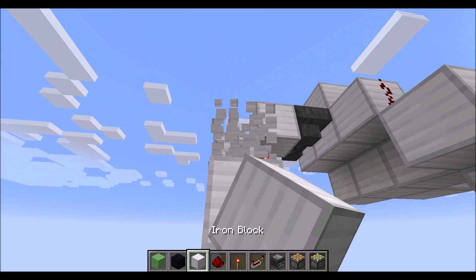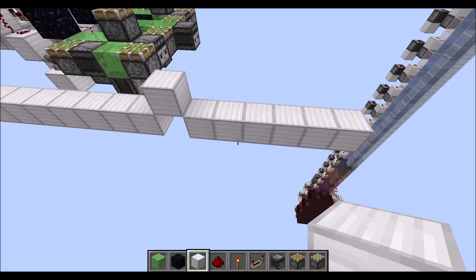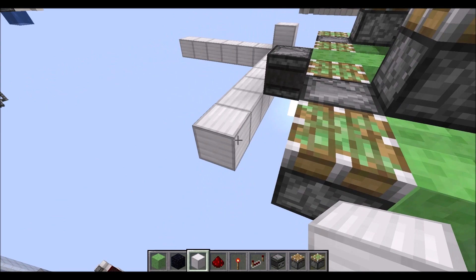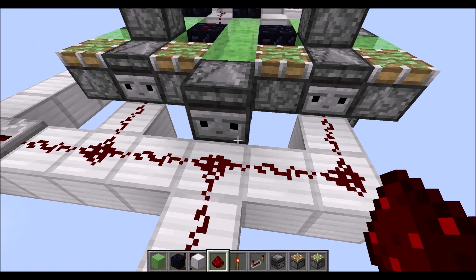Then place a row of nine blocks like so, a raised block and then another six blocks in a row as you can see here, followed by a line of blocks until you are in line with that observer there. Then block here, two blocks here and one more block there, followed by a repeater on one tick there, and then on those blocks here place redstone dust.